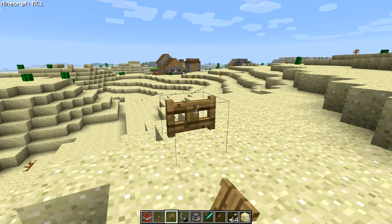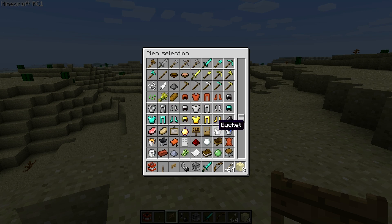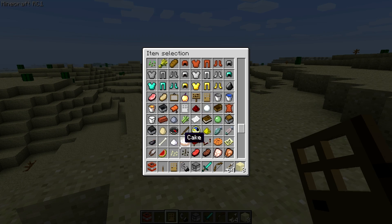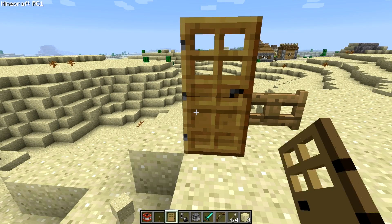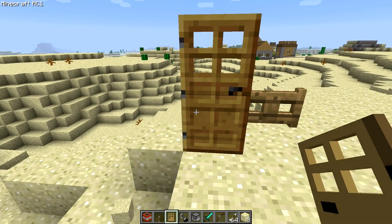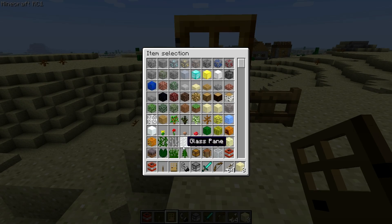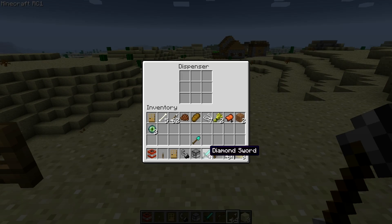Let's see — there were doors. Where are the doors? I think those might sound the same, kind of. It's got like a little metal sound — no, I guess they're the same. Oh yeah, so dispensers — put some arrows in there.